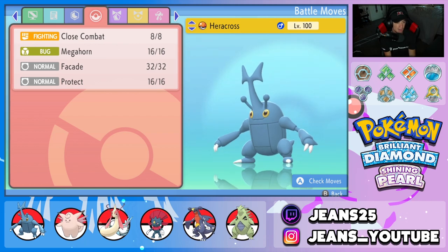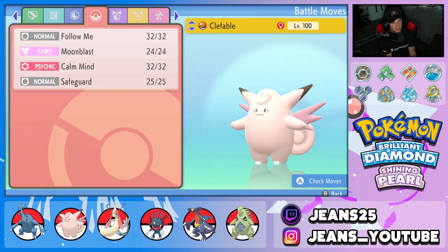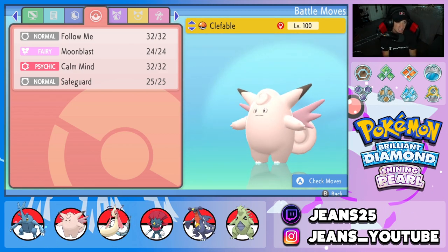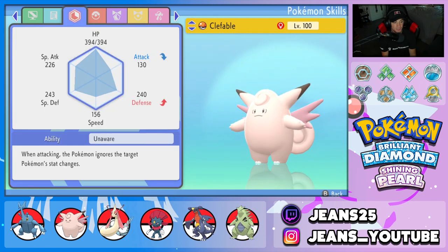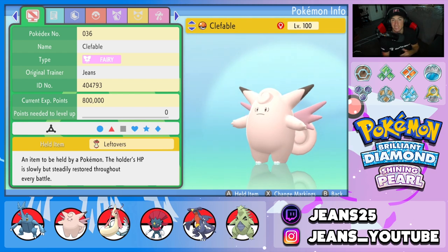Second Pokemon is Clefable. We're going to set Heracross up with Clefable — we've got Follow Me, Moonblast, Calm Mind, and Safeguard. Follow Me lets my boy actually set up, or I can just Protect turn one, let the Guts trigger, then Follow Me and allow Heracross to do a lot of damage. Clefable is rocking Unaware ability alongside Leftovers to recover HP every turn.